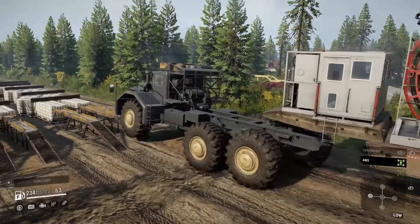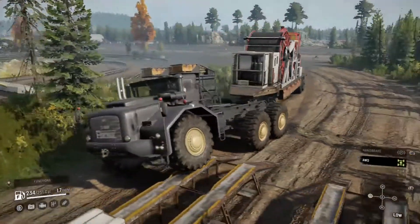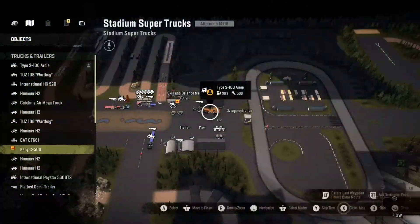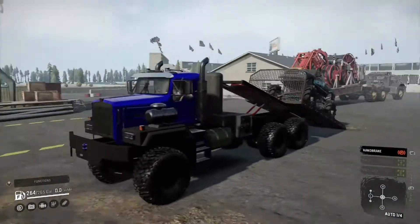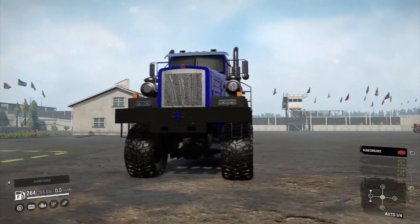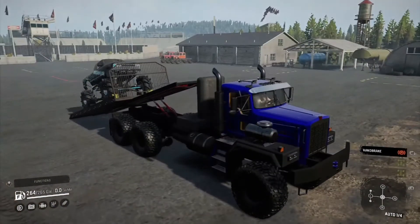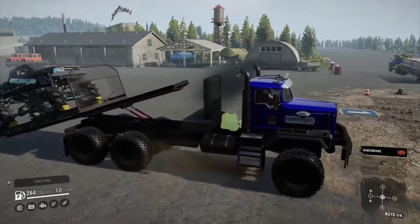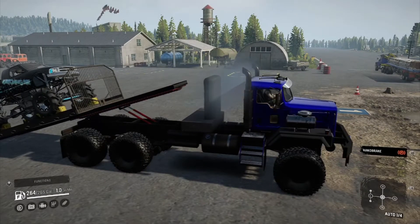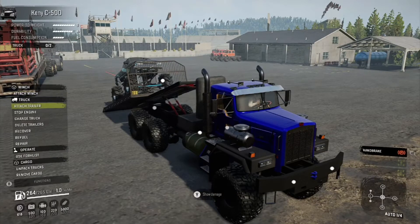We'll give her a flex test. Let's go over here to the Kenny. This one I did upgrade — I put the taller ultimate suspension on it. Not sure why everything's so dark on it even with the sun up. I really like these roll-back beds. You can put a sleeper cab on it, pretty much any of the stock in-game functions.